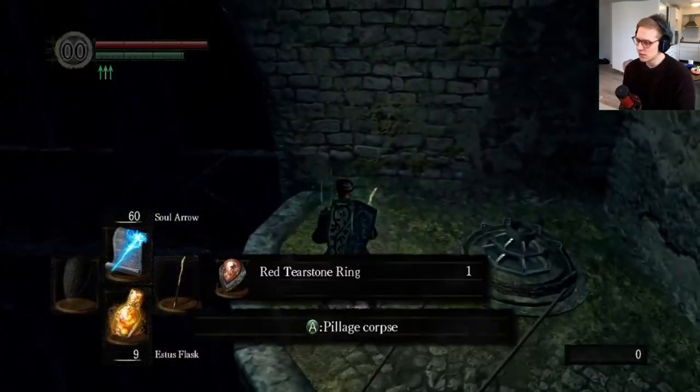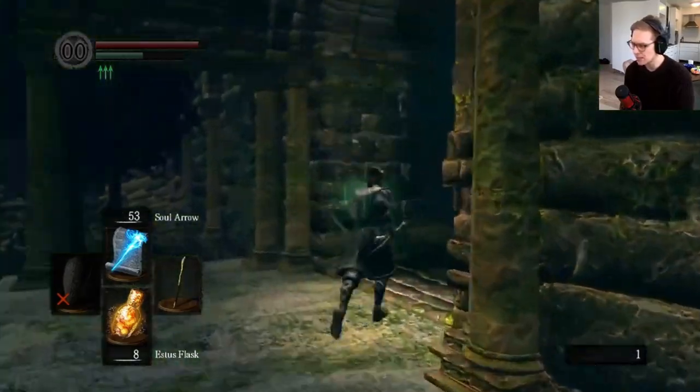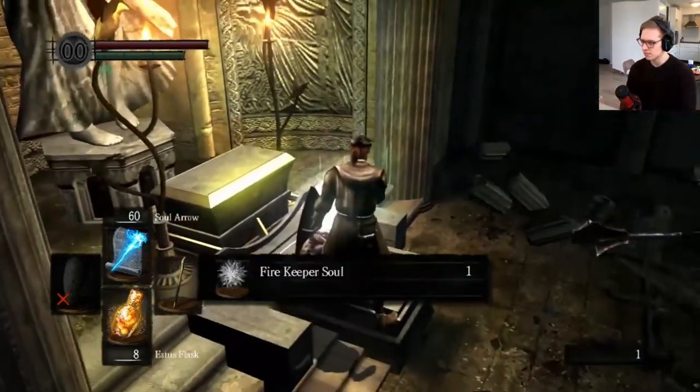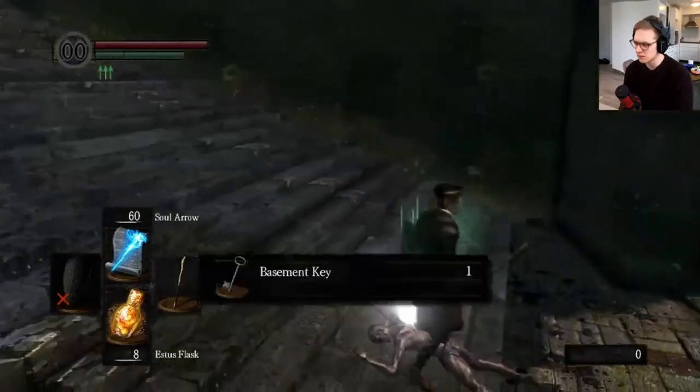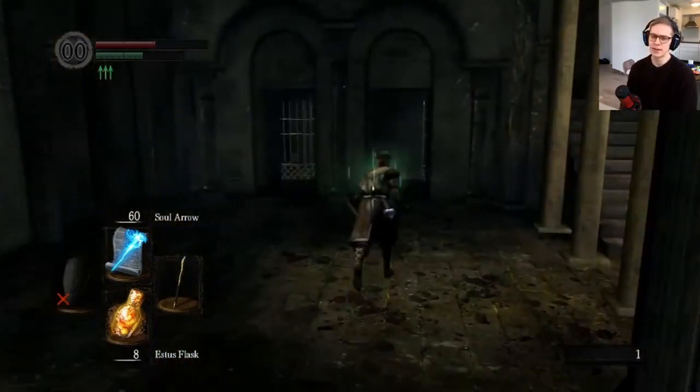I also recommend picking up the Red Tearstone Ring if you're comfortable enough to use it. When I got everything I wanted, it was time to run through the forest to Undead Parish. I grabbed one Firekeeper's Soul from the altar to boost my estus, picked up a basement key and a mystery key, and opened the elevator shortcut to Firelink.